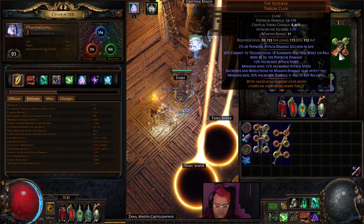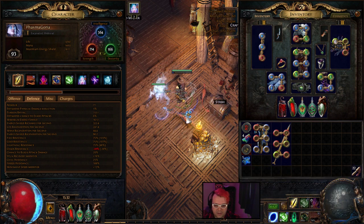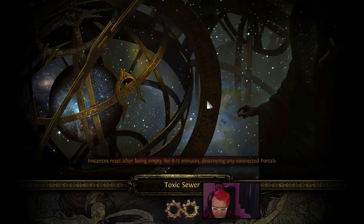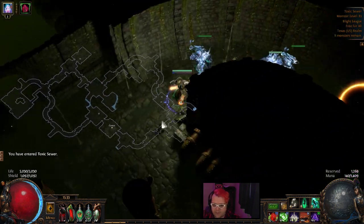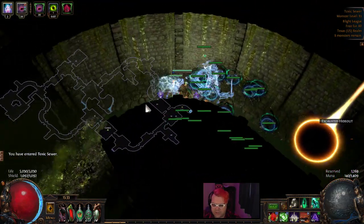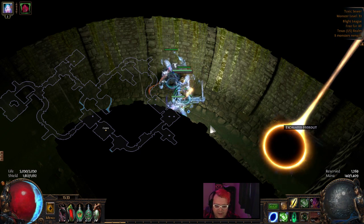We use the Scourge, so we can sometimes create spectral wolves on kill, which is pretty cool. In my hot swap, I have just the portal, which I can cast. Using the weapon swap actually forces your spiders to die — I can quickly show you that. So if you don't want to wait the extra ten seconds, you do the weapon swap and it'll pretty much kill off all your spiders, and then you can go back and do it again.